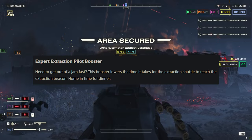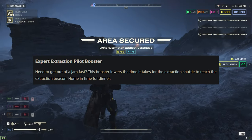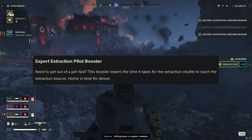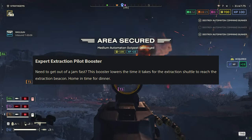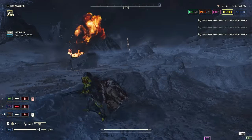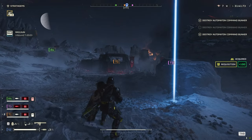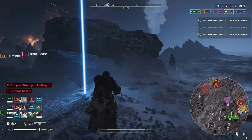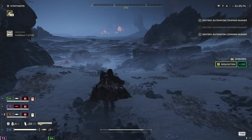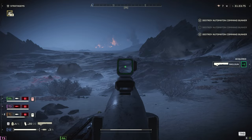The booster is the Expert Extraction Pilot Booster. Need to get out of a jam fast? This booster lowers the time it takes for the extraction shuttle to reach the extraction beacon — home in time for dinner. On those missions where you have to wait three-plus minutes for extraction, this could really reduce the time. We don't know by how much, but this is going to take some testing. It could be a really, really good booster.